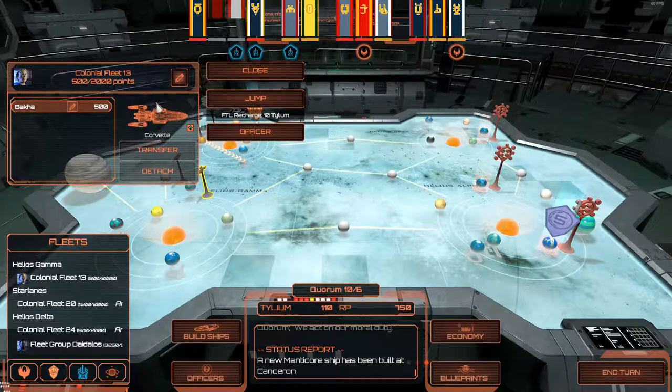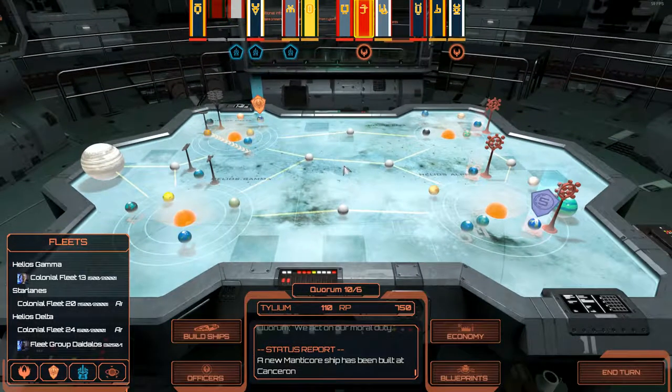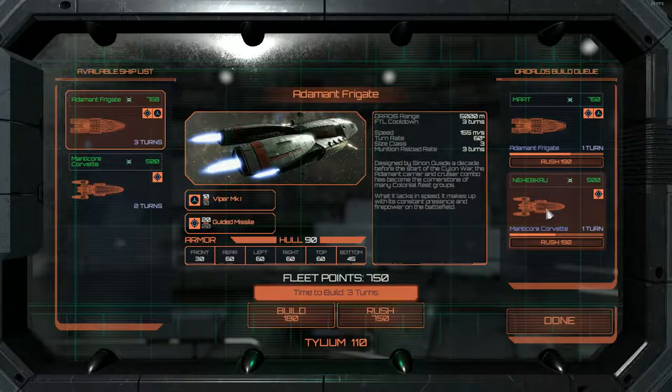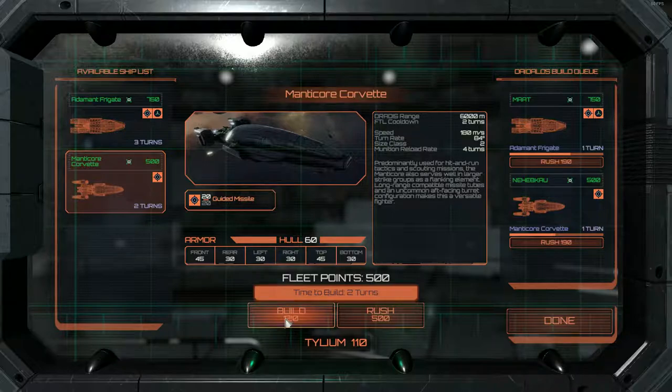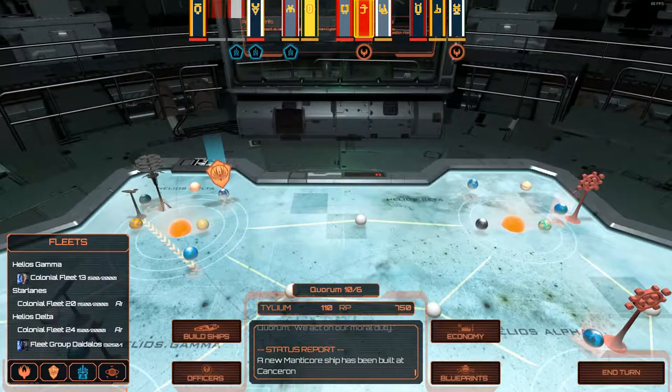I've got the Paka, which is a Manticore Corvette, stationed at Sagittarium. It gives additional Tilium per round. That ship is not that expensive — it's 120 Tilium to build one Manticore, and it's 500 fleet points. Placing one in orbit over a planet really helps a lot.